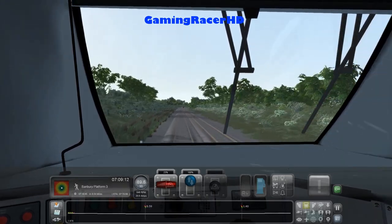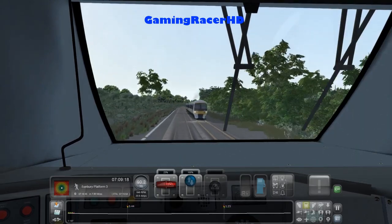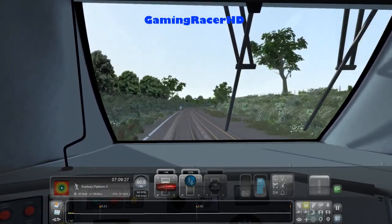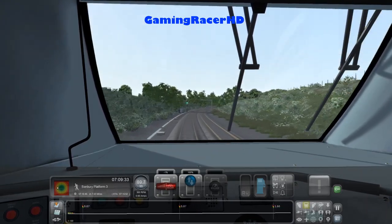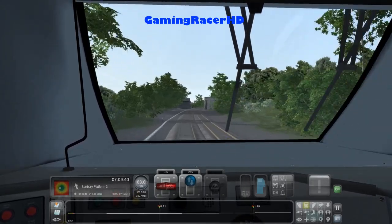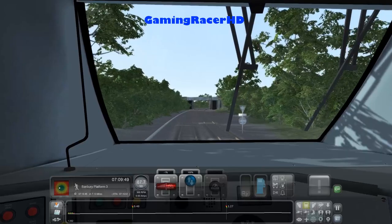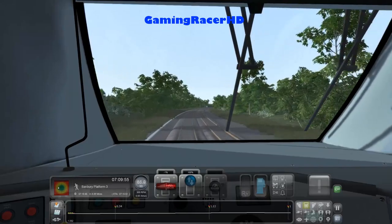8 miles left. Our ETA is 7:15 and we should be reaching at 7:18 so we're quite early. We might get a red signal or a couple of double-yellow signals. You need to be careful. All the scenarios included with this route are standard scenarios, not career mode, so if you do make a mistake don't worry about it — you're not going to be scored and the scenario won't end straight away. We should go past the red signal.